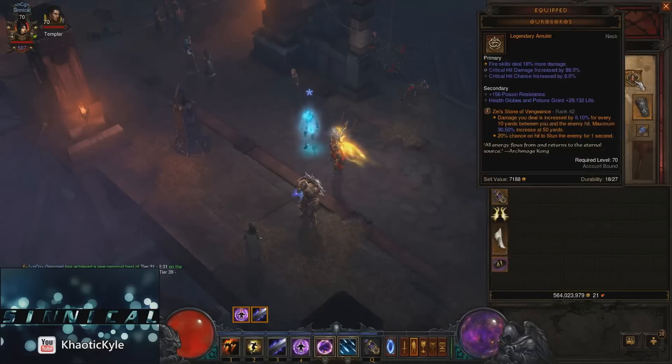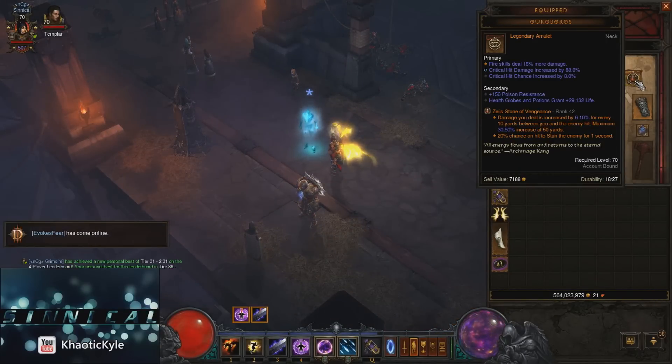The second one I'm going to show you is the Zei's Stone. This is going to be a huge part of your Firebird's kiting tactic. What's going to happen is the further you are away from your target, the more damage you're going to deal. So if you have the infinite Firebird DOT on your target already, your DOT is going to update dynamically — which means you don't need to reapply it. It's just going to scale off your distance and make the targets take more damage.